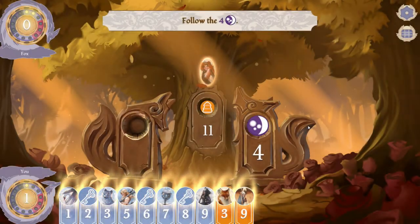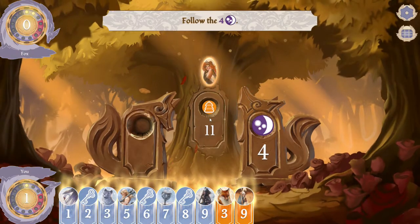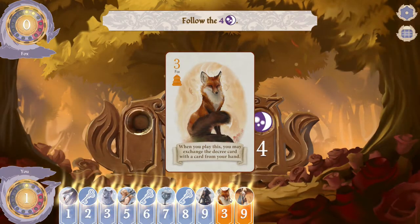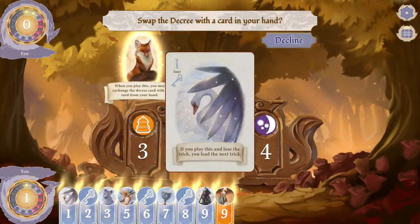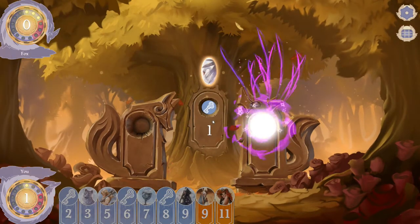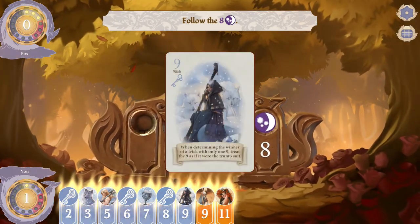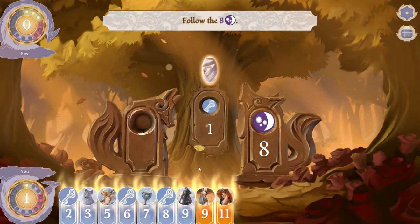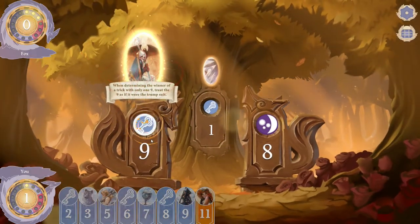Another tip is to use your threes effectively to switch the trump suit to something you have a lot of. On screen I've got a ton of blue cards; the decree suit is orange. I can take the fox card because I'm depleted on purple — I can't play any purple cards — so I'll throw this in and swap to blue. Although my opponent is going to win that trick, I'm now loaded with blue cards and can do a lot of damage because the trump suit is now blue.